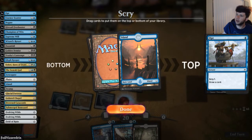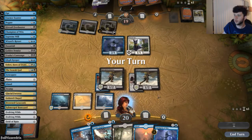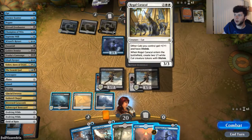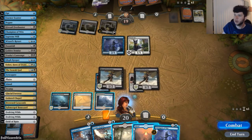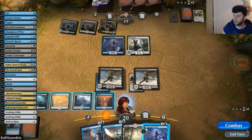Do we scry an island to the top? I think we do. It's always good in the control matchup to make sure you continue to draw land. We find a Champion of Wits. We know our opponent has pitched Regal Caracal and has Angel of Sanctions, plus three cards we're not sure about. There might be merit to staying open with Essence Scatter and Syncopate.